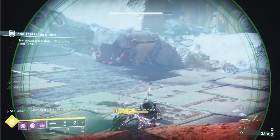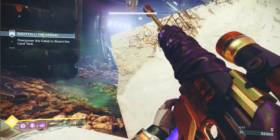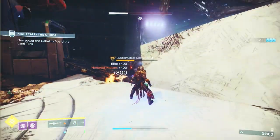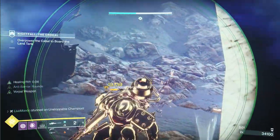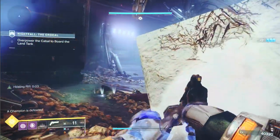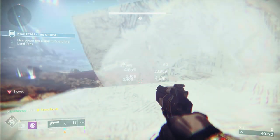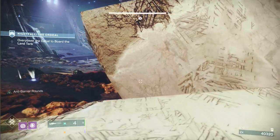Depending on what ammo I see and how much I've got, that will determine what weapons I use. The reason it's ammo-dependent is because when we get to the next area I want a minimum of about 20 Xenophage rounds. What I'm going to do now is grenade and super the boss, which should almost — or fully — send him to his next phase.